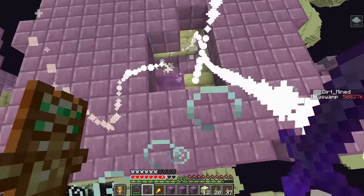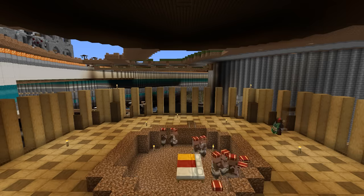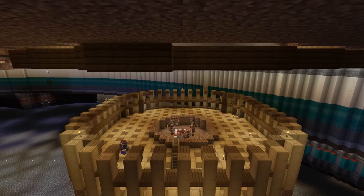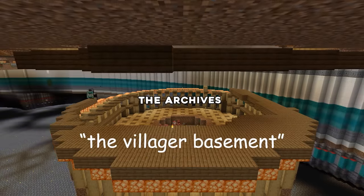The next thing I want to do is add a shulker box above each villager slot for easy storage, so I'm heading over to the end dimension. I know I should just build a shulker farm, but then I won't be able to waste hours doing this. I brought back more than enough shulker shells and got tons of other good stuff too. So I started decorating the trading hall, which I'm going to call the archives from now on, just because it sounds a lot cooler than the villager basement.